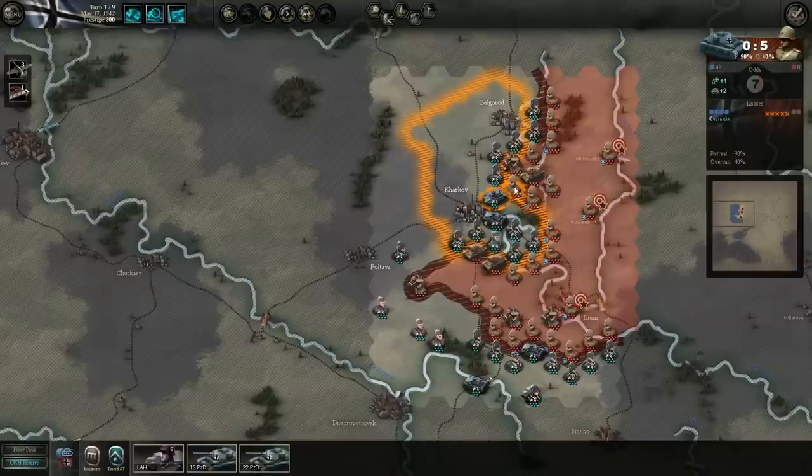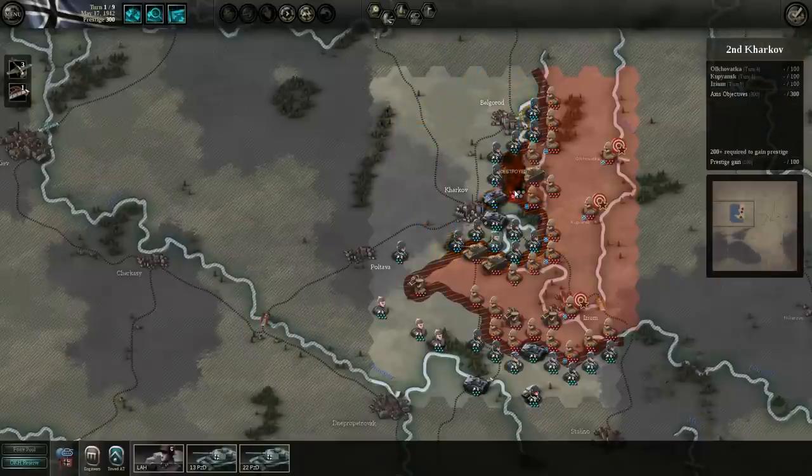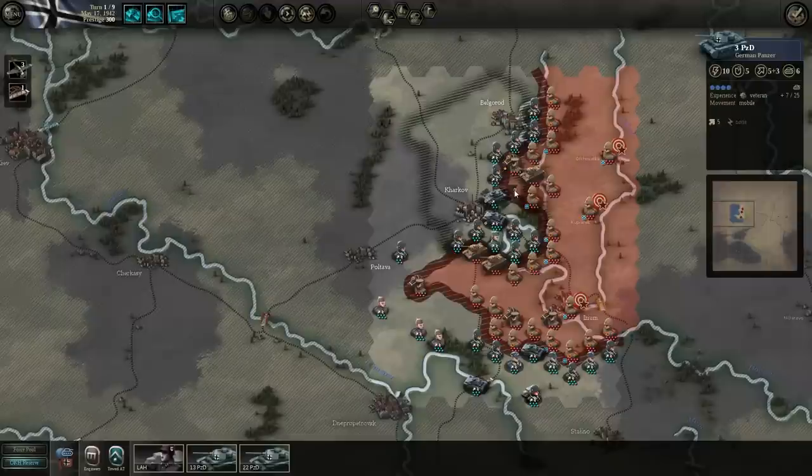You can see that our tank unit up at the top shows it's going to lose 0 pips and the enemy should lose 5 pips. There is a 90% chance of a retreat, and the 'O' represents a 40% chance of an overrun. It will also show you any weather-related chances or bonuses for being entrenched. If I actually click on that unit, we actually did quite a bit of damage and eliminated that unit.